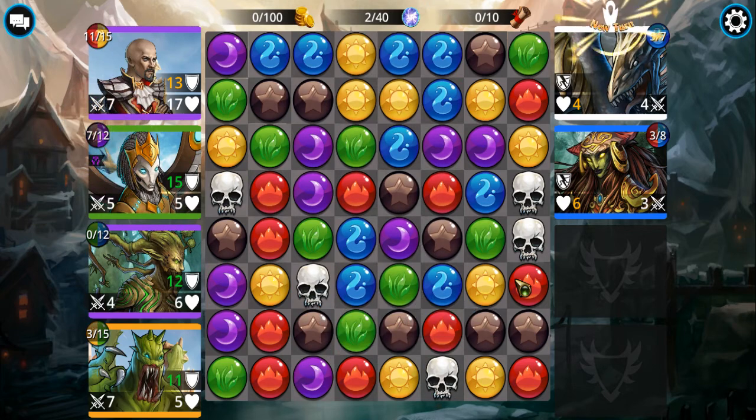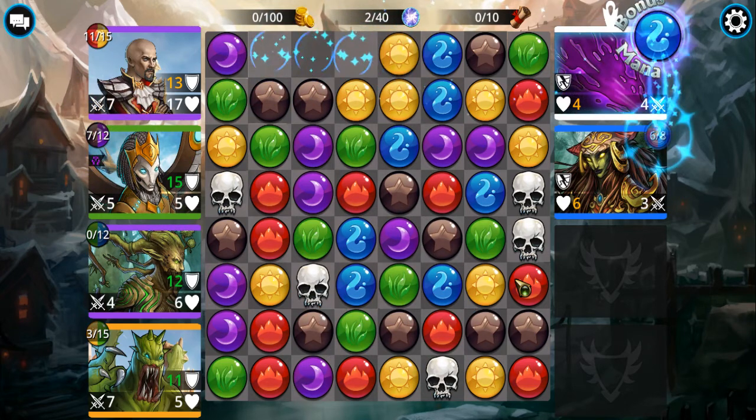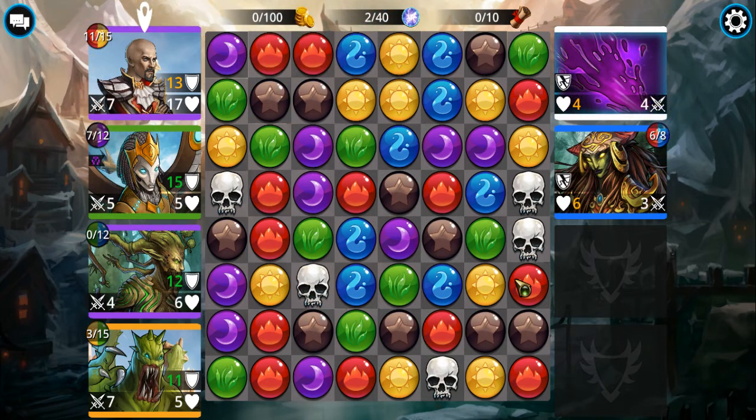Sometimes when you're matching gems you'll hear and see 'mana surge' — that means you're getting double mana, twice as much as whatever you grab.